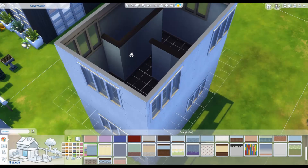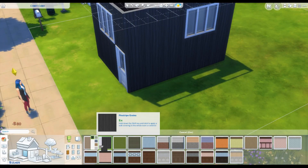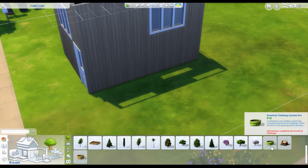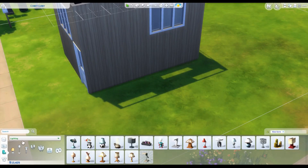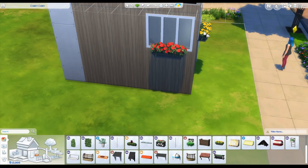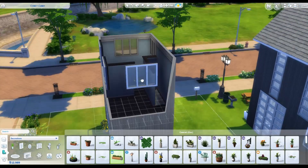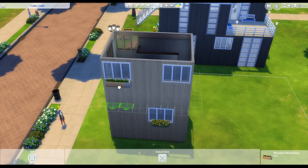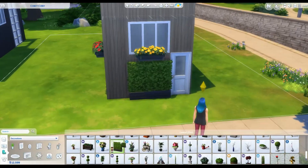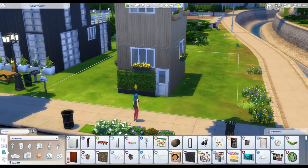I almost wish I had figured that out earlier so I wouldn't have made the wall so tall, but I still like the way it turned out — it turned out really nice. Since it's already a pretty small space, I made sure it was light with lots of windows. These are the plants I ended up keeping on the house, since they're easy to place and add nice decor without doing much.